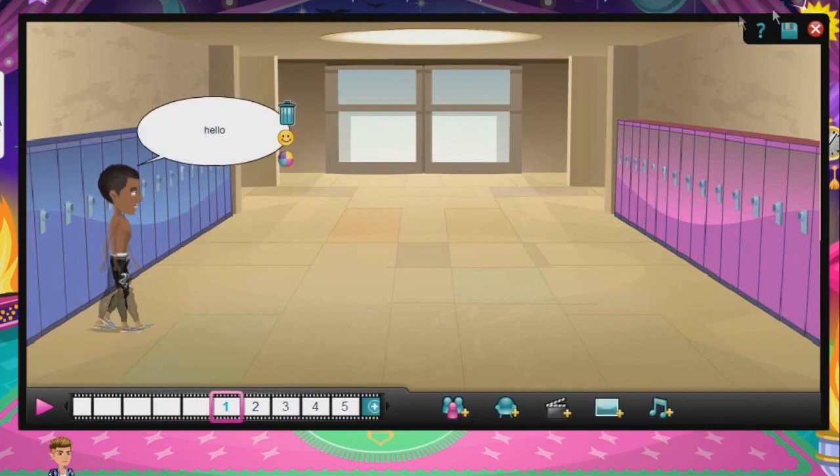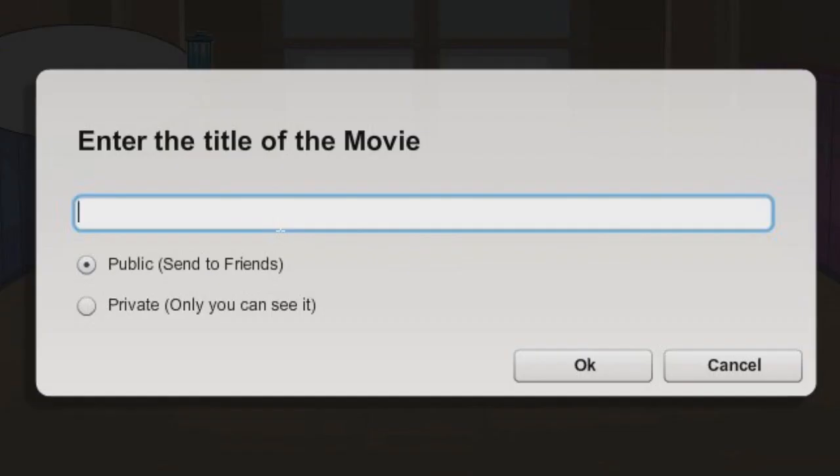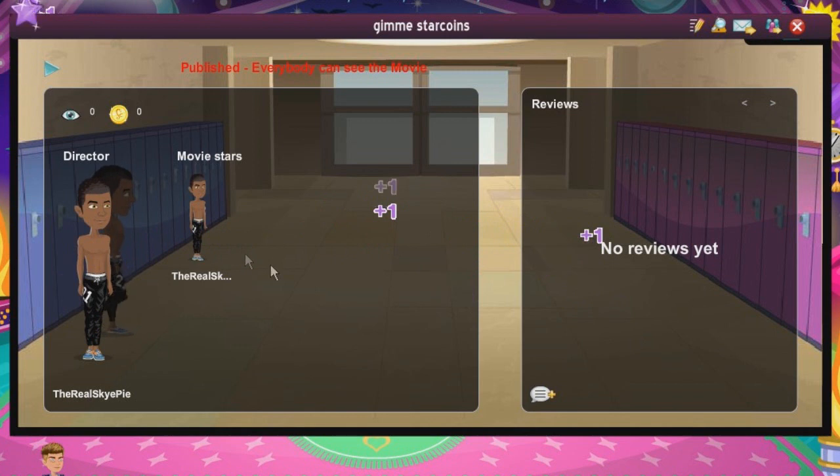We made a very quick movie and then we'll click save and title the movie. I just want Star Coins — I don't care about movies, I just want Star Coins. So that's one way to get fame or Star Coins in this game.